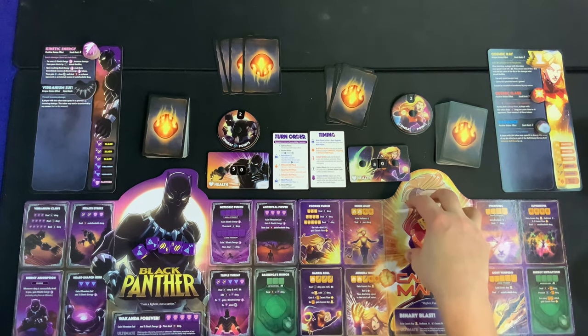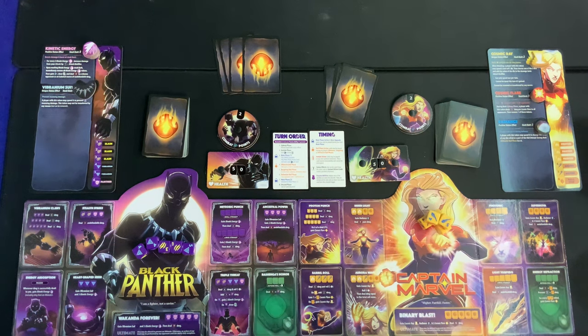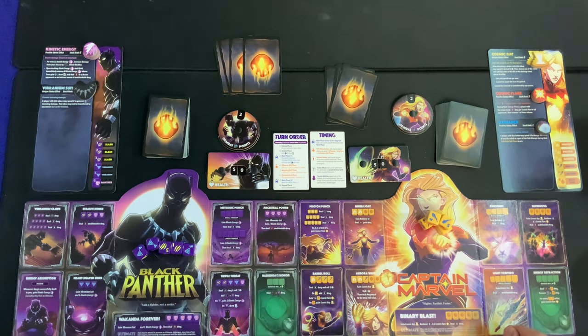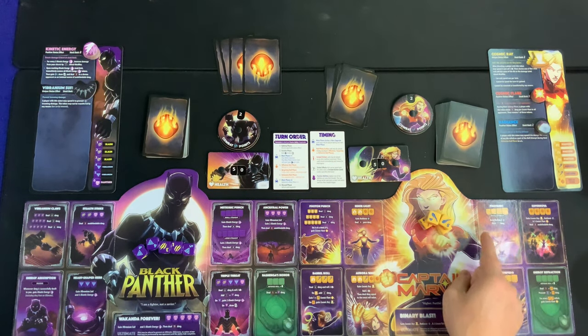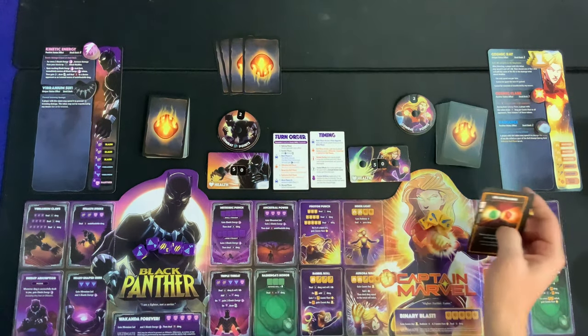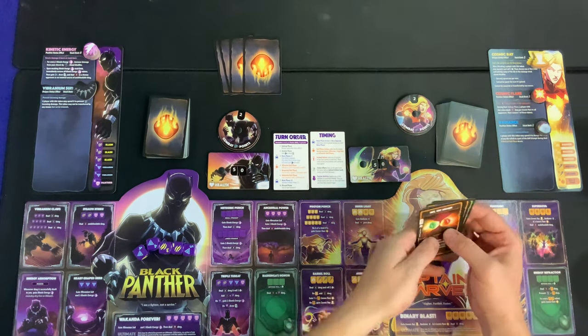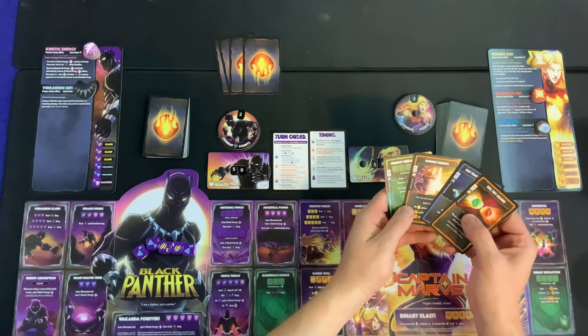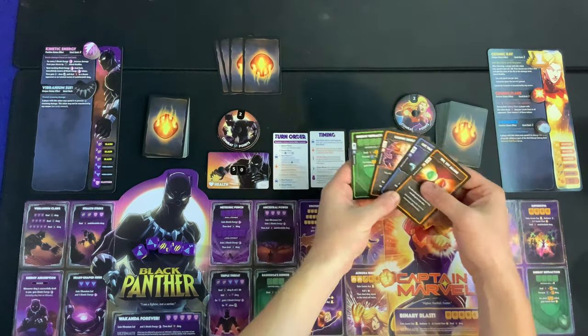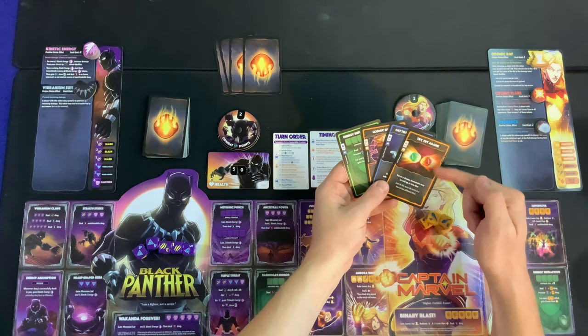Captain Marvel is going first. Looking at this turn order card: upkeep phase, then normally an income phase — but on the first turn of the game we skip that — then the main phase where you play ability upgrades, main phase action cards, and sell cards for one combat point each, which is basically your money.